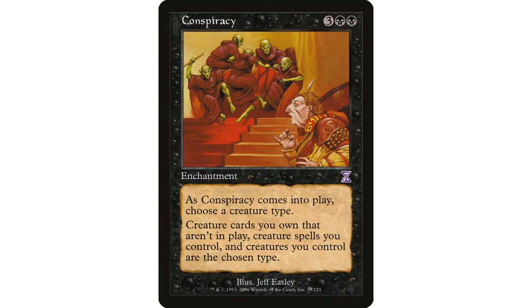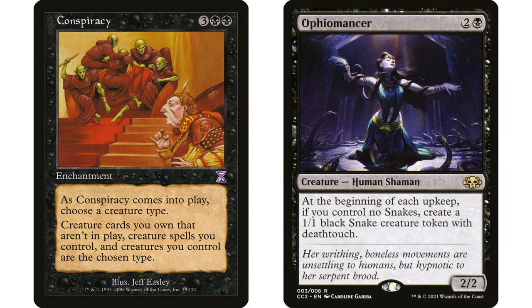Conspiracy is another card played in the format a lot. On the topic of creature-type changing decks — and you could fit the Lullmage Mentor combo in a deck with this combo as well in a blue-black shell — my favorite combo with Conspiracy is Ophiomancer. It's not the most powerful combo here by a long shot, but it's the easiest to shoehorn into a deck.